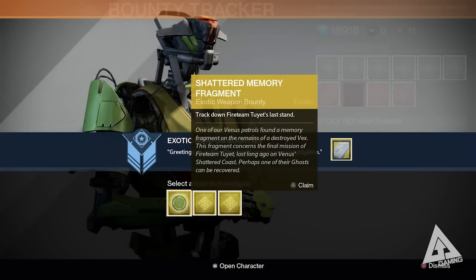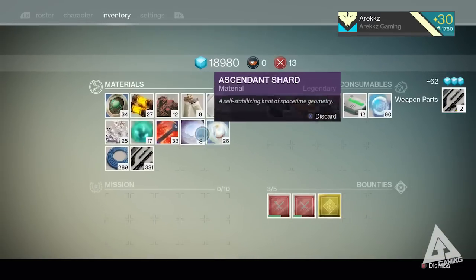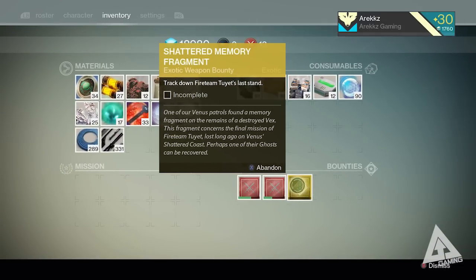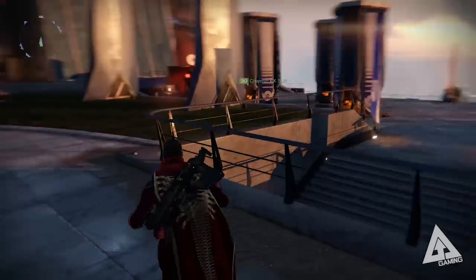I chose Shattered Memory Fragment for the Pocket Infinity. Once chosen, the bounty appears in your bounty slot just like any other bounty, taking up that slot until you complete it. You now have your quest and everything you need to begin working toward that weapon. Let's go through what you need to do to complete this exotic bounty. First, jump over to your inventory screen and check what you have to do — the very first step asks you to track down a fireteam to its last stand.